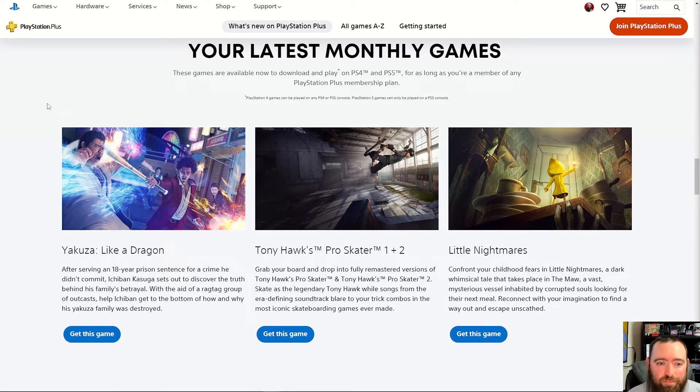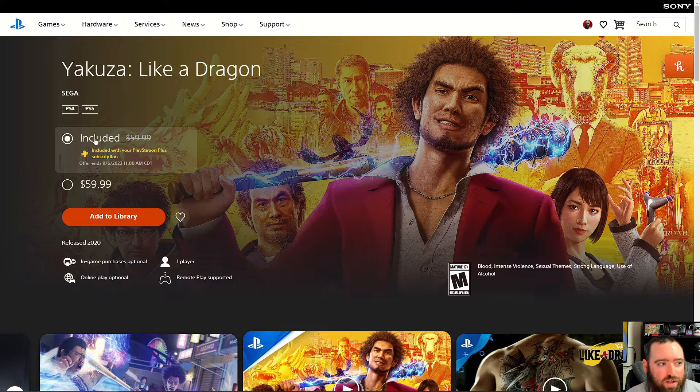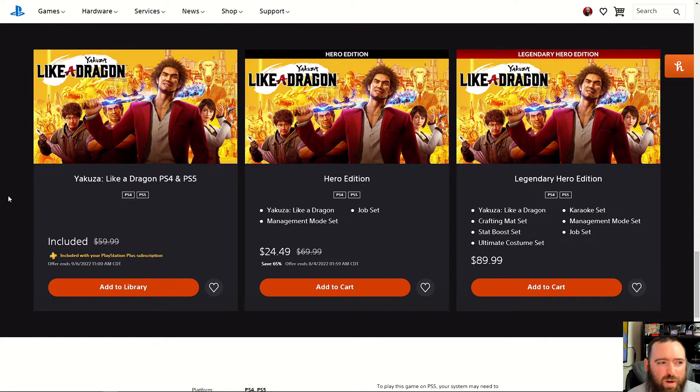Let's go ahead and claim these games. Yakuza: Like a Dragon is normally a $59.99 game, so we're getting a pretty good value here. There are different versions — this is the one included for free, but you can also get a discount on the Hero Edition for $24.49, or the Legendary Hero Edition at $89.99. We're going to add the base game to our library. PlayStation Plus also offers good discounts on games, so the Hero Edition at $24.49 is actually a pretty good price.